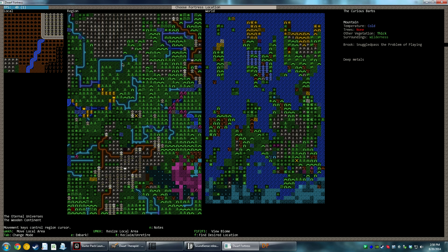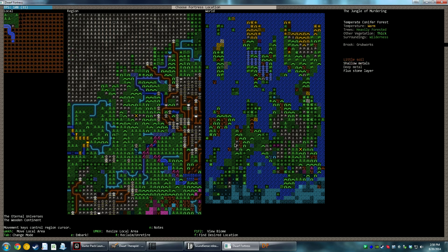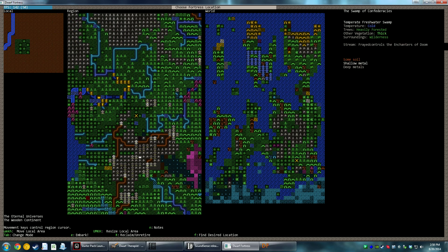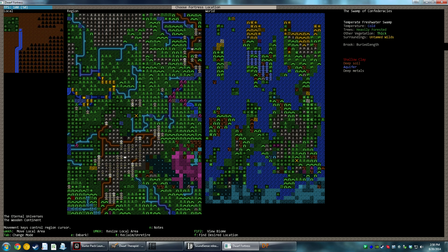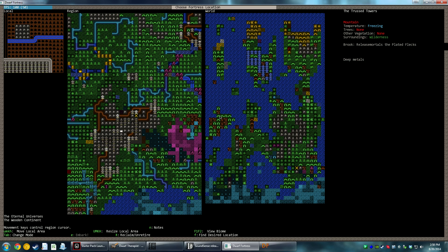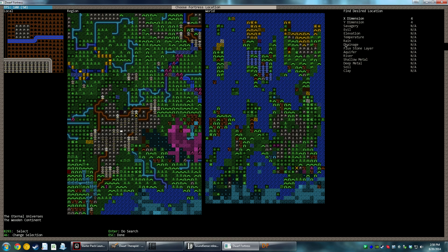Two weeks on the dot. Now we're trying to decide where to embark. We're going to choose a decently large embark location — probably a little bit larger than normal. I've never played Dwarf Fortress on this computer, so I want to see if it can handle it any better than my previous computer could. We're going to use the find desired location button and look for something that's 6x6.